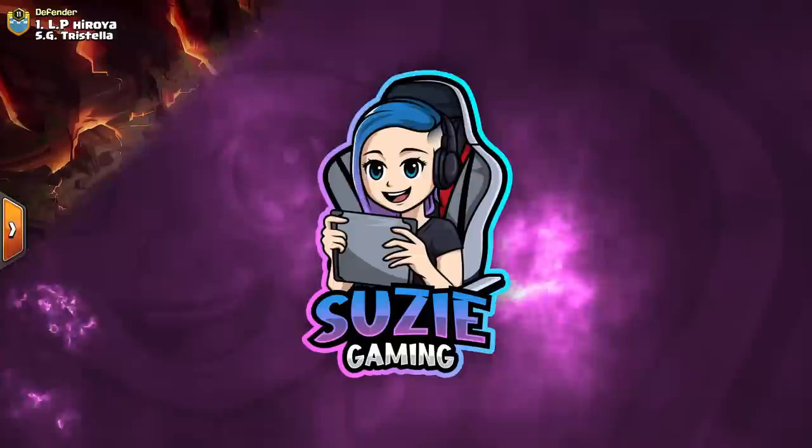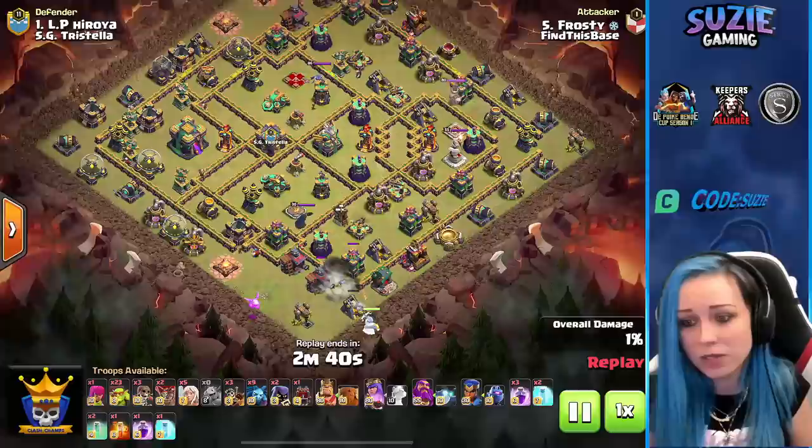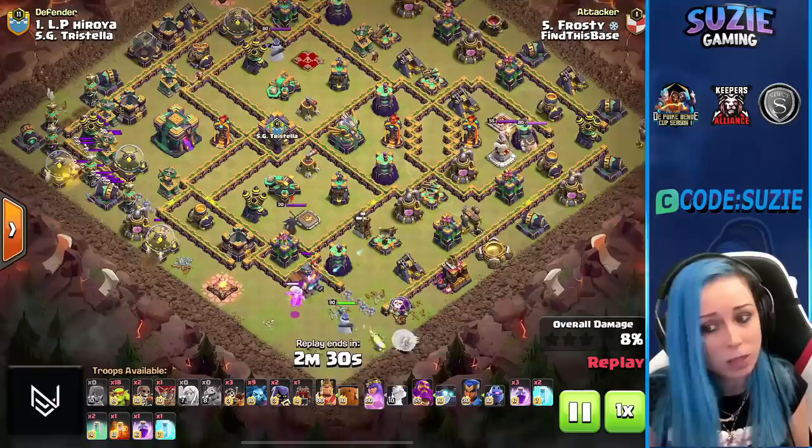Welcome everyone, we are live with the tournament DPB and we have two amazing teams: Find This Base going against HG Tristella. We are kicking off with the first attack from Find This Base. Frosty is in and he will be using Queen Charge Dragon Rider.